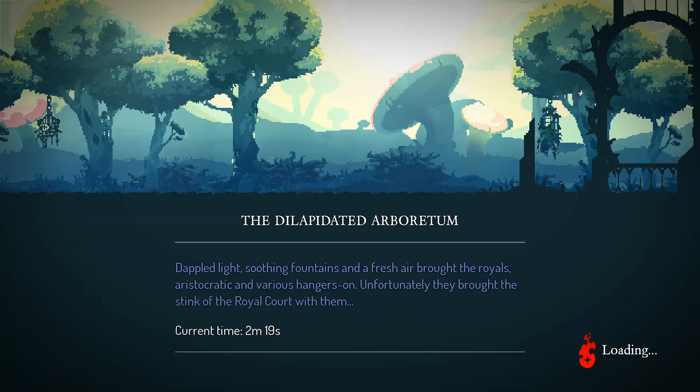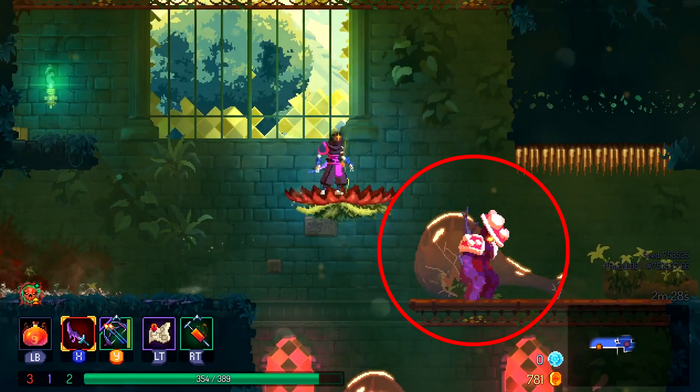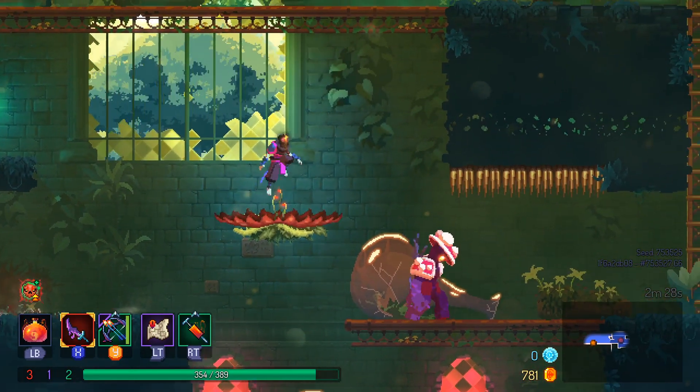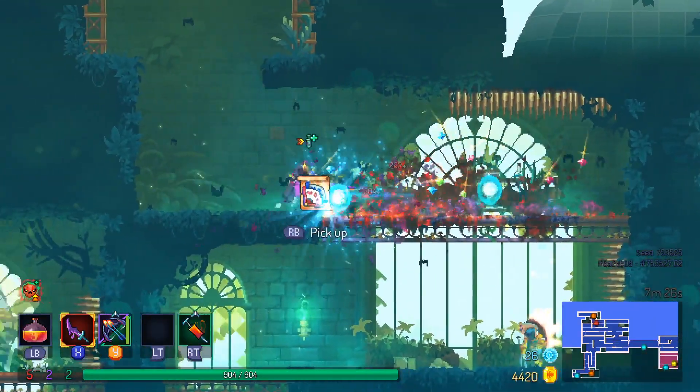The way we get these is by going into the first area of the new DLC, which is the Dilapidated Arboretum. In here, we're going to have to farm the big mushroom guys, which are these guys right here. Once you've killed enough of them, hopefully you should eventually get the blueprint, and pretty much that's all there is to it.